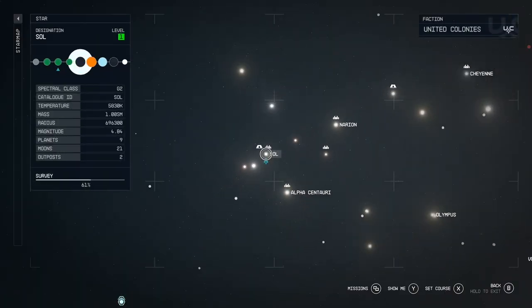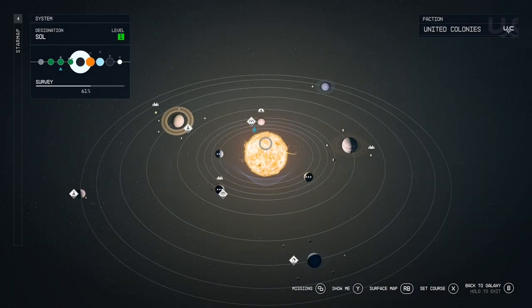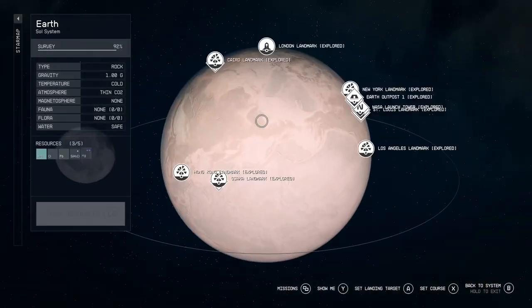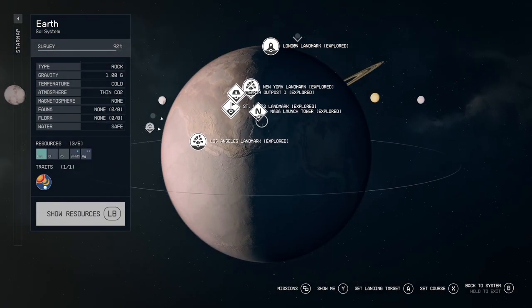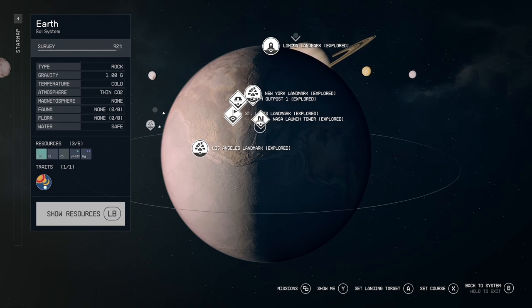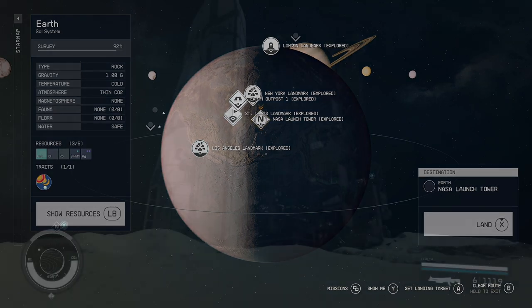Let's start with the ones locked behind a quest. This first one is locked behind the Unearthed main story quest, and actually there are several of them locked behind this quest in the same place. Go ahead and head to the NASA launch tower in Cape Canaveral, Florida, and head on in like you would normally.